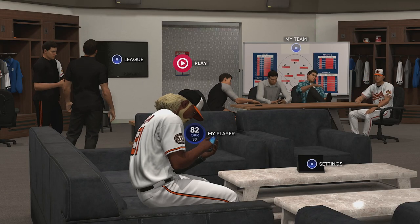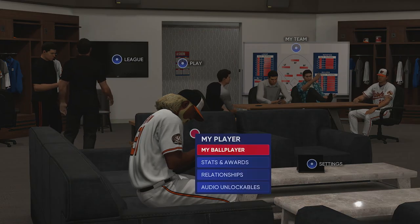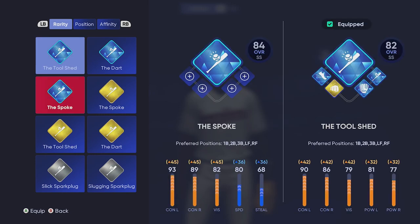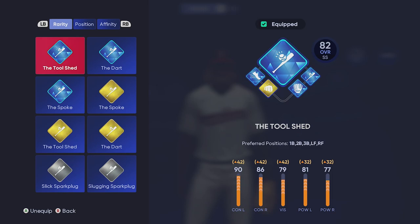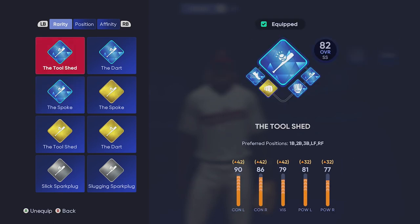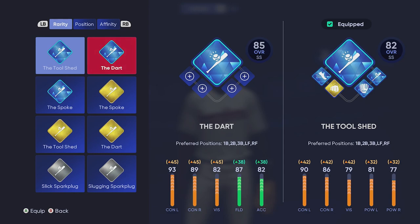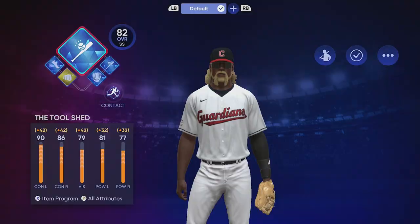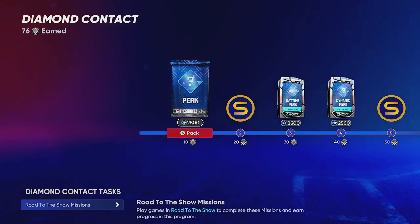I jumped over to my other player who is at an 82 overall to show you what the end product will look like. Once you get everything fully grinded and get that final archetype unlocked, you get three choices: the Dart, the Tool Shed, and the Spoke. The Tool Shed is basically your power hitter, which I'm using right now. The Dart is a contact hitter with some fielding, and the Spoke is a contact hitter with some speed. You get really good boosts — like a 36 boost in speed and 45 in contact — and these are what you're grinding for.